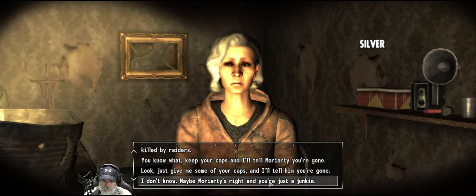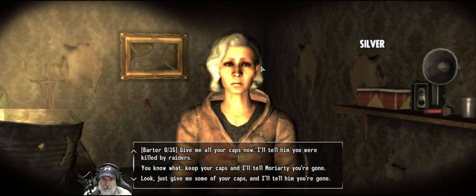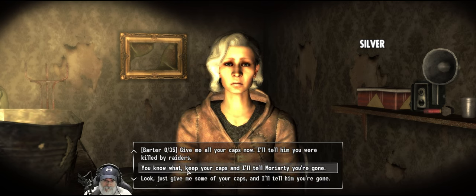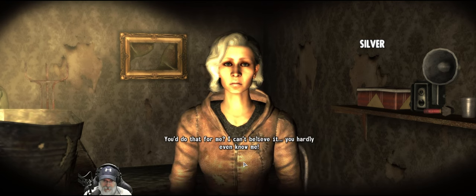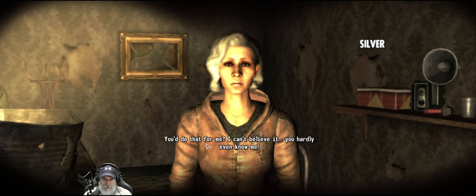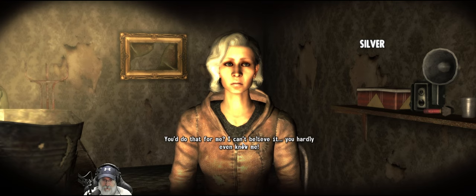Maybe Moriarty's right and you're just a junkie. I have no idea if she's a junkie or not. She doesn't look like a junkie, she doesn't act like a junkie. So I'll just tell them you're gone. I'm not going to take your stuff. I can't believe it, you hardly even know me. I know, but that's just the kind of guy I am. Don't ever double-cross me though, or I'll take a baseball bat to your head.